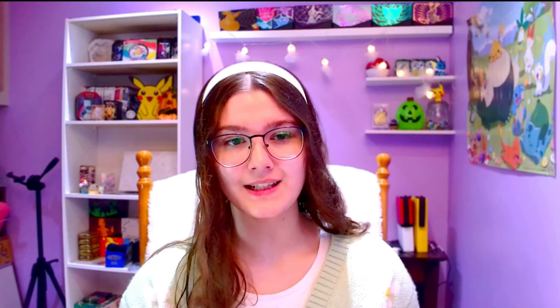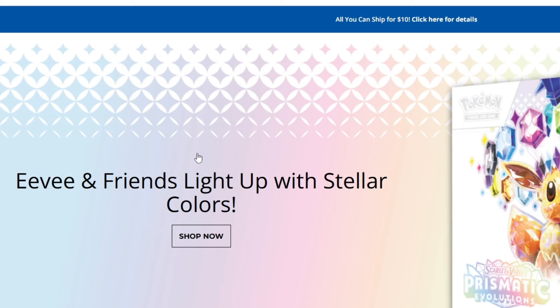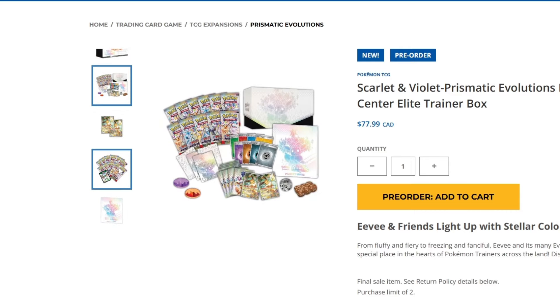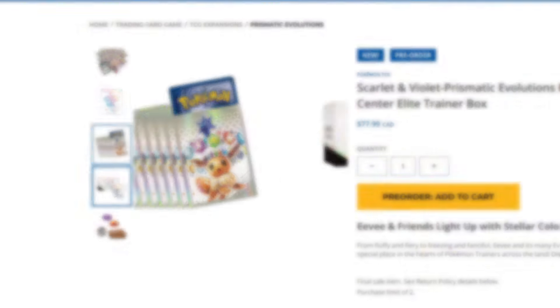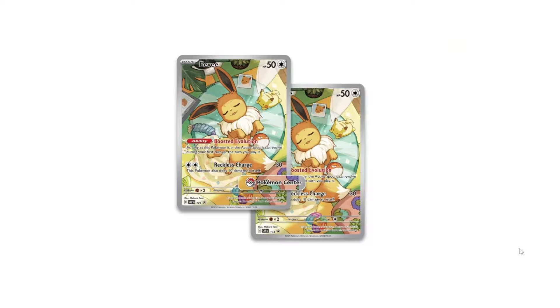The set is called Prismatic Evolutions, and it is set to release on January 17th, 2025. The Pokemon Center exclusive ETB is now available for pre-order on their website, and in my opinion the design for this ETB is absolutely amazing. I really love the iridescent rainbow approach — it really carries the theme of crystals and prisms throughout the set. The Pokemon Center exclusive ETB will give you two extra packs compared to a regular ETB, as well as two full art promo cards featuring Eevee.